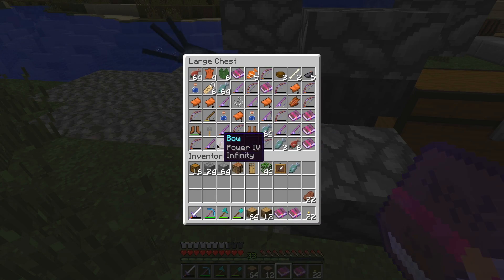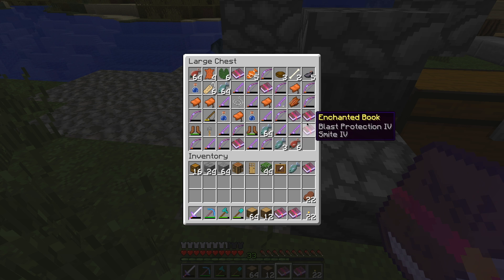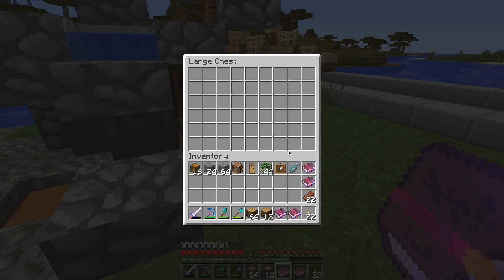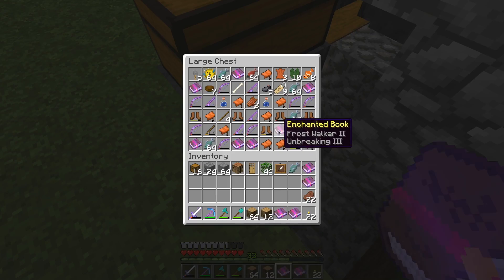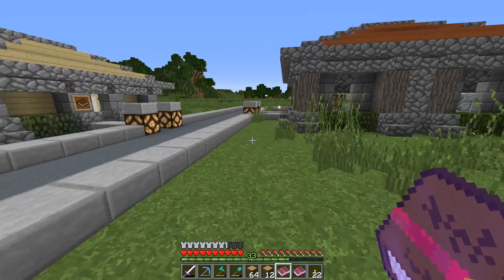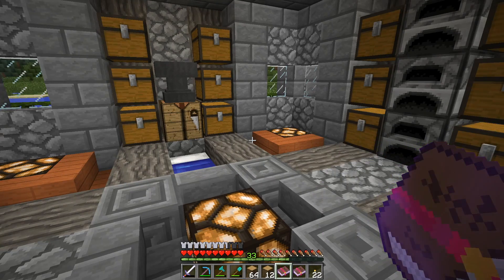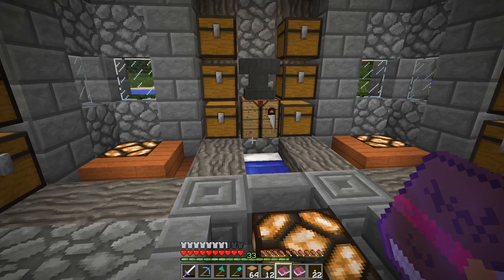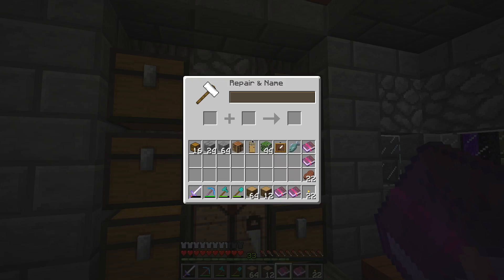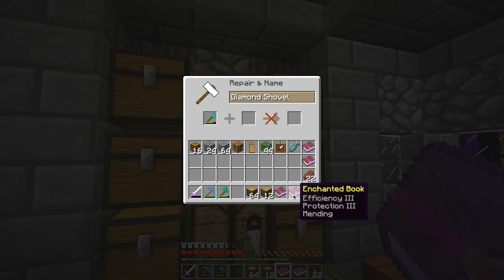Okay so we have Efficiency 4, Breaking 3 - that's what we need. Efficiency 4, Protection - I think that would be good if we use all those books. We've got Power 4, Sharpness 4 - I don't want to waste a Sharpness 4 book. We have all the books, and I'm probably going to have to make a new anvil.